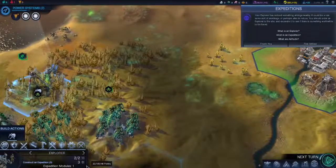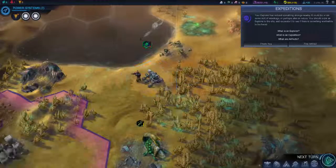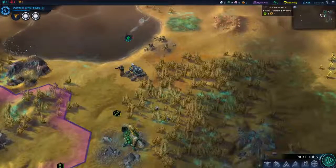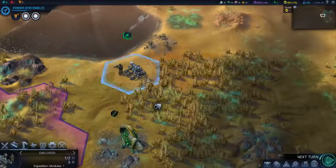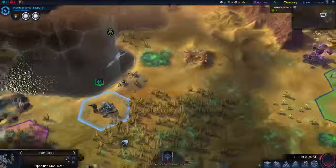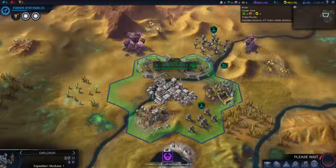Your explorer has noticed something strange nearby — it could be a ruin for storage. I'm going to move him back for health. Did it just disappear? I could have explored it — I just had to heal back up first. I was just going to die.